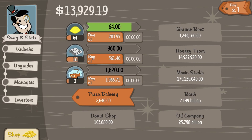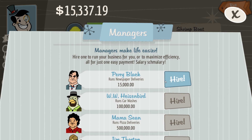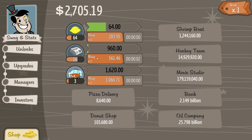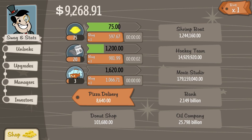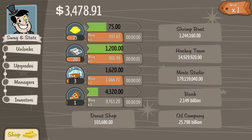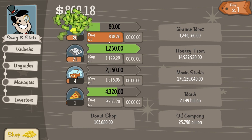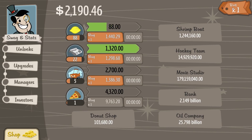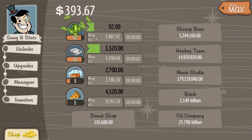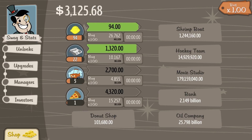We've got automatic newspapers now. So we can buy all the newspapers we need. As you can see, we're earning about $1,000 every second at the moment, so we're going quite well already. I recommend using the buy max — just click to max and then just keep on clicking. For a hundred times, that's $26,000,000.